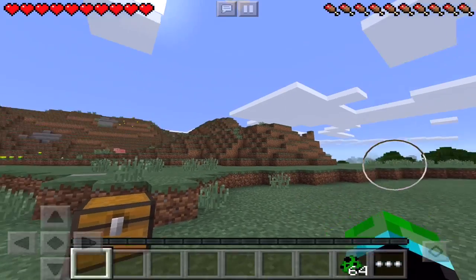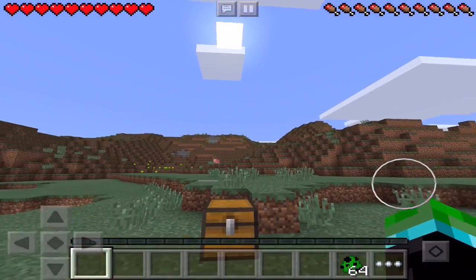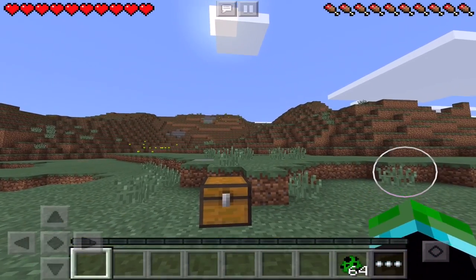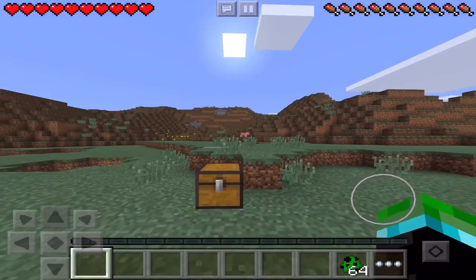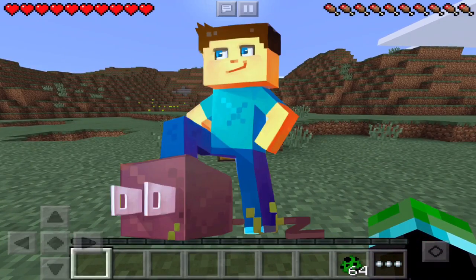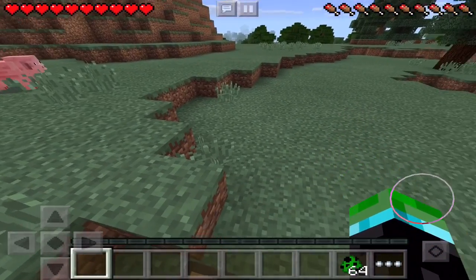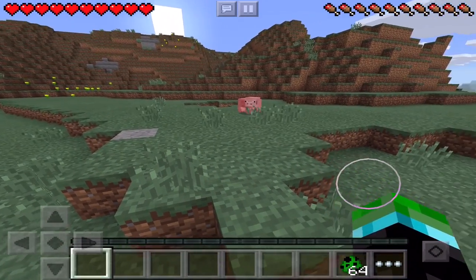I know almost all of you are thinking, 'Oh, he's going to show us how to get an enchanted diamond sword,' which you all already know how to do — but guys, that is not the case whatsoever. To get this amazing weapon in Minecraft Pocket Edition, you will need an application called Plug PE. Plug PE is easily found on the App Store by searching 'Plug PE.' It's only a couple of dollars, and I would recommend it to absolutely everyone.